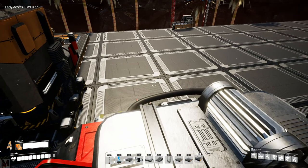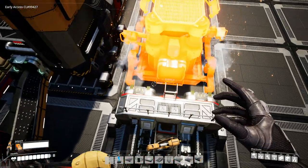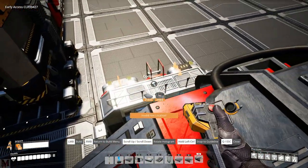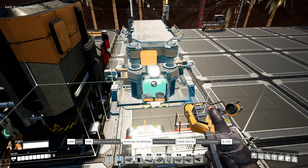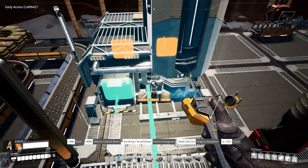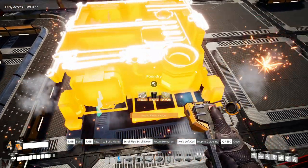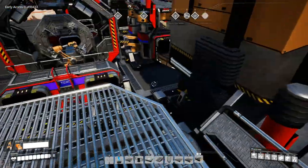We're going to need to overclock this. We need steel pipes and concrete. Let's start with steel pipes - we need a constructor. The problem is if we put it there we can't get the concrete in. So we'll scoot it over one, two, three, four - I think four will work. We'll take that constructor, put it in there - this one is going to make our steel pipes. Then we're going to need a foundry to do the ingots.